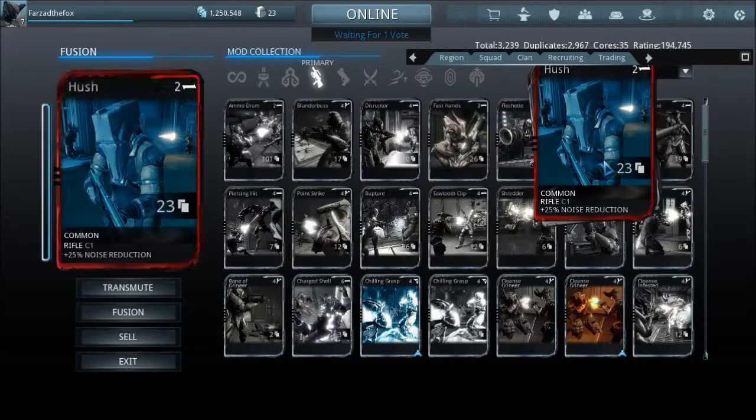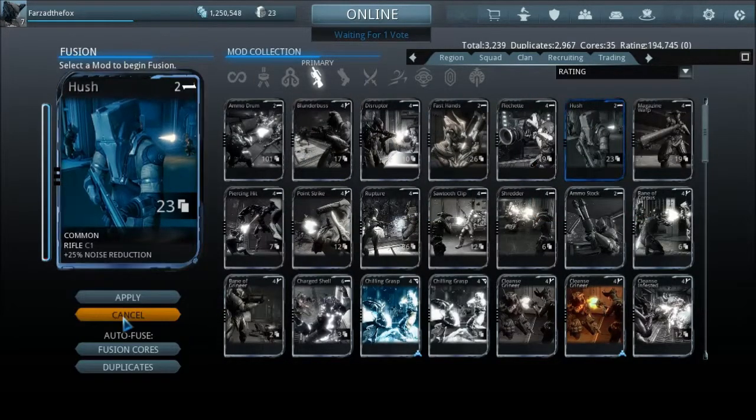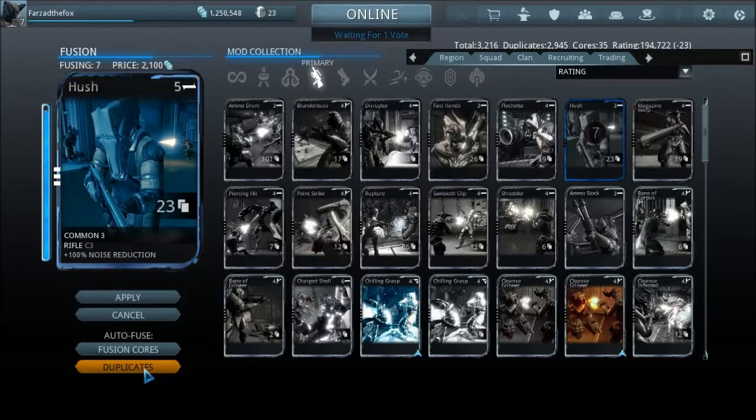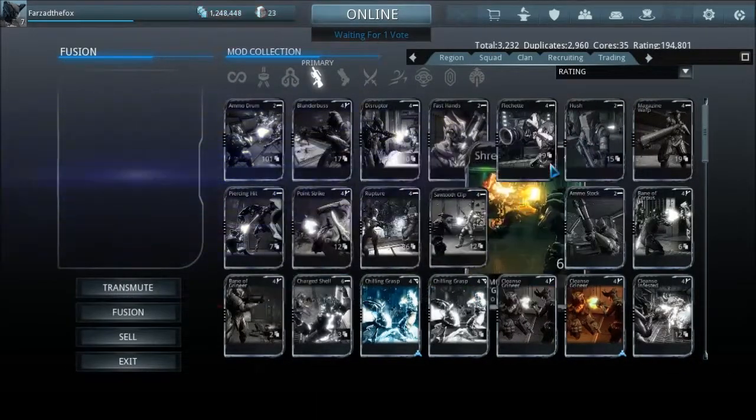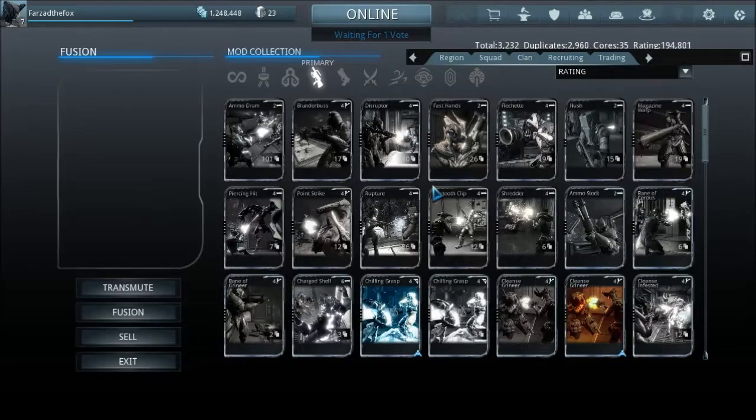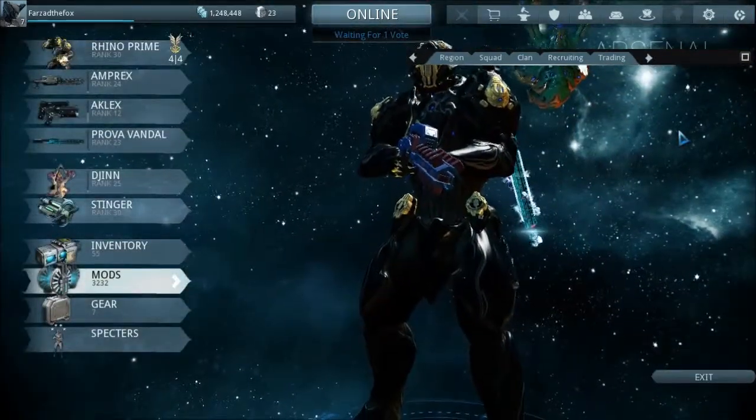Common mods are easy to find while uncommon ones are pretty rare. I'm going to fuse this one with its duplicates — after rank three it'll take seven fusion cores — and I get a stronger mod, which gives around 100% noise reduction. This can be done with every type of mod; rare mods require more fusion cores to upgrade.